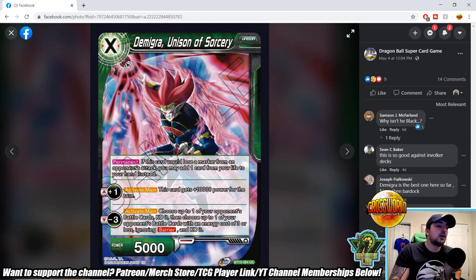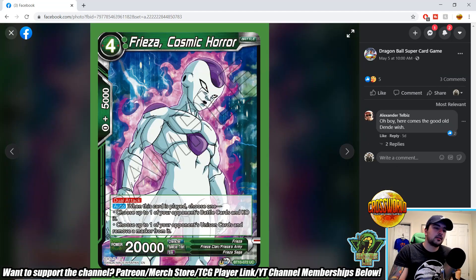This makes me think mono green can potentially come back into the meta. Now, Demigra Unison of Sorcery — the first non-black Demigra card. It's a one-drop unison. Permanent: if this card would lose a marker from an opponent's attack, you may add one card from life to your hand instead — basically this card can't be removed by your opponent attacking it. Plus one activate main: card gets plus 10,000 power for the turn, making it a one-drop 15k attacker. Minus three activate main: KO one of your opponent's battle cards, then KO one of their battle cards costing three or less, ignoring barrier. Really strong.